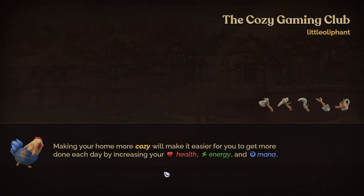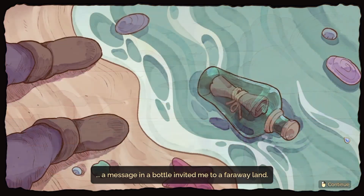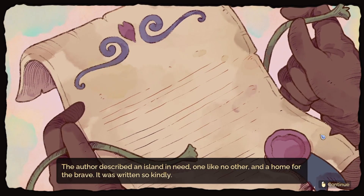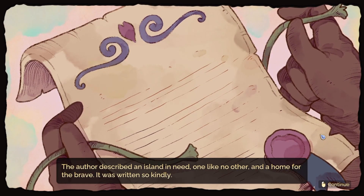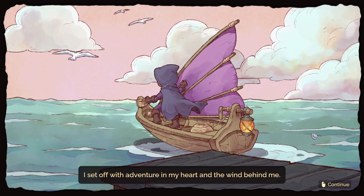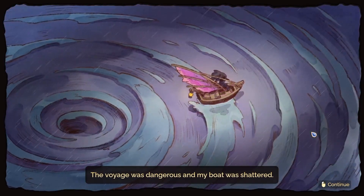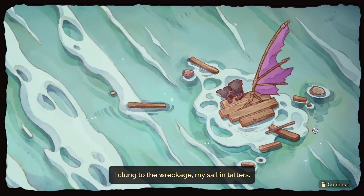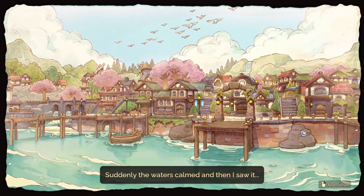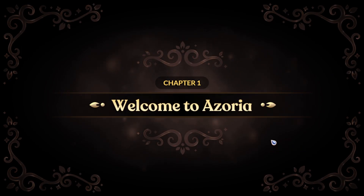We've made our character! Walking along the beach one day, staring at the sand — a message in a bottle invited me to a far away land. The author described an island in need, like no other, a home for the brave. I set off with adventure in my heart and the wind behind me. The voyage was dangerous and my boat shattered, I clung to the wreckage, my sail in tatters. Suddenly the waters calmed and then I saw it — welcome to Azoria! Let's go!